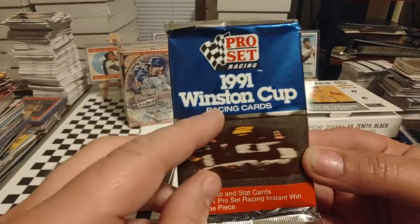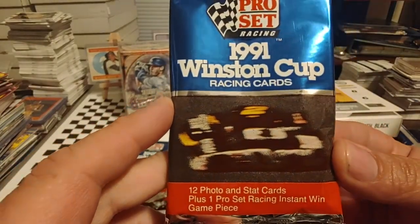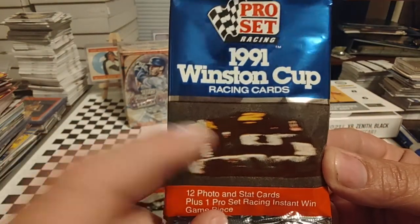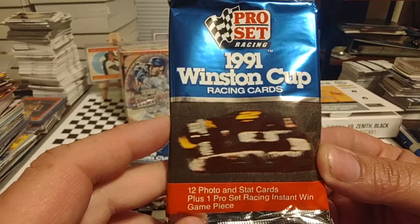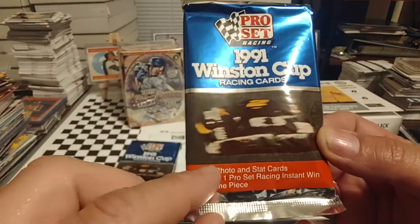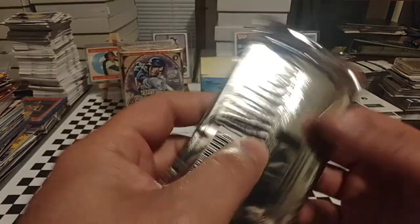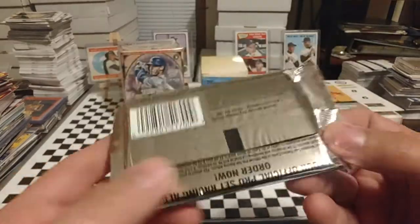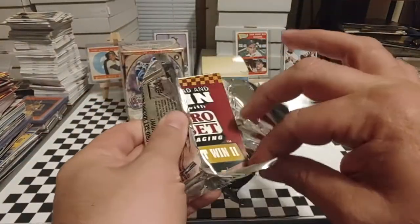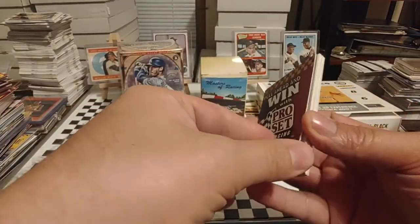We'll go ahead and open this here in just a second, but there you see Rick Mast and Rusty Wallace's cars on the front. I know that this is Rick Mast, not Terry Labonte, because the two car did not run in 1990 under the Miller Genuine Draft colors. There's 12 photo cards and one Pro Set Racing Instant Win game piece included. There's that horrible black on silver wrapper. There's our Instant Win card, which really is virtually worthless.